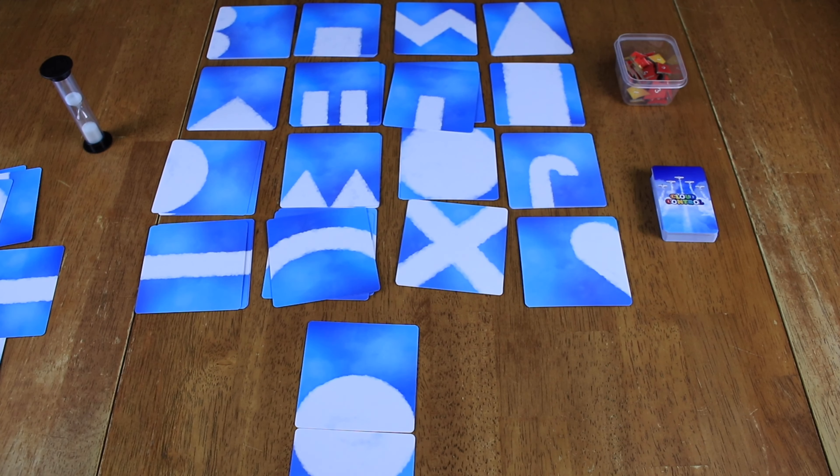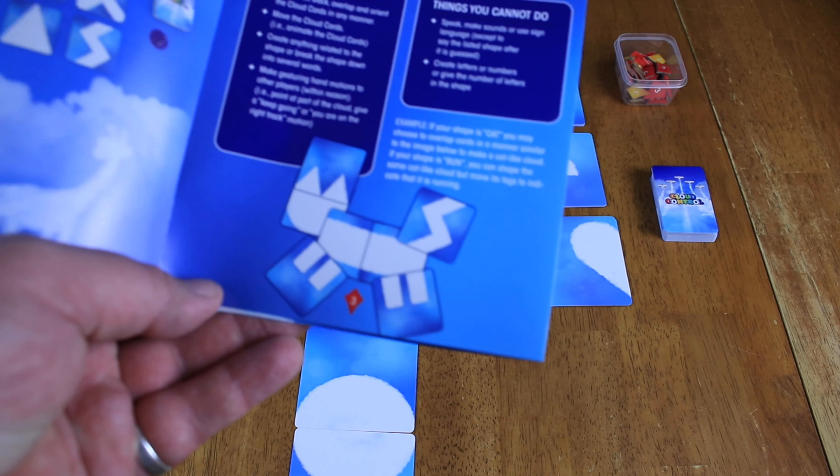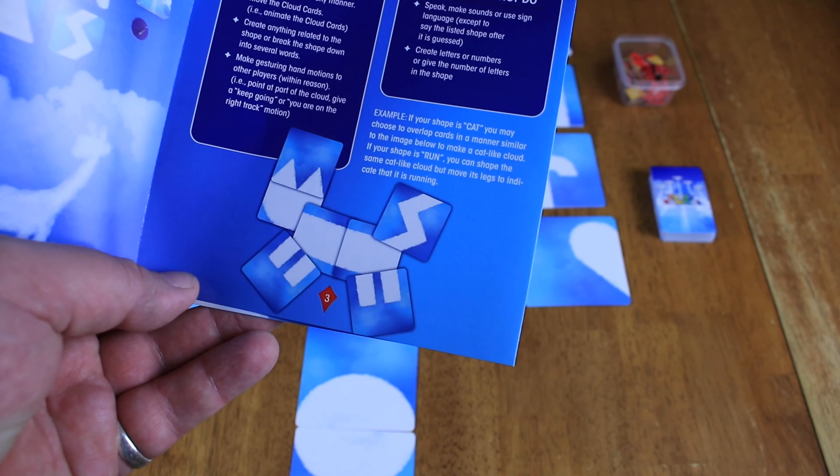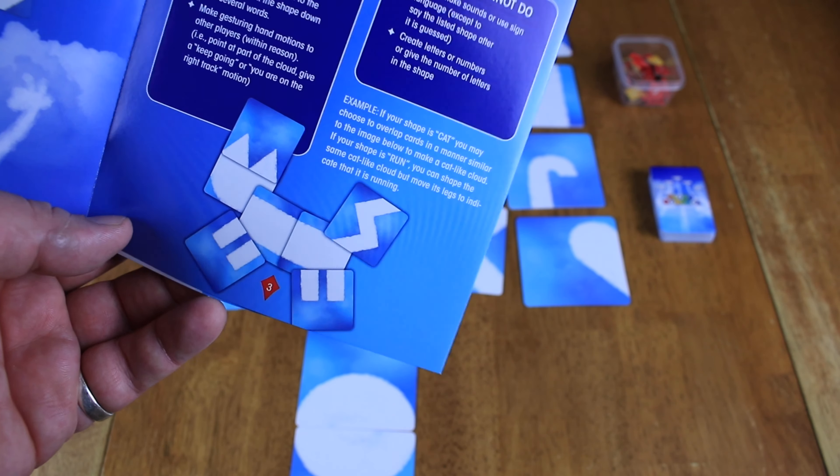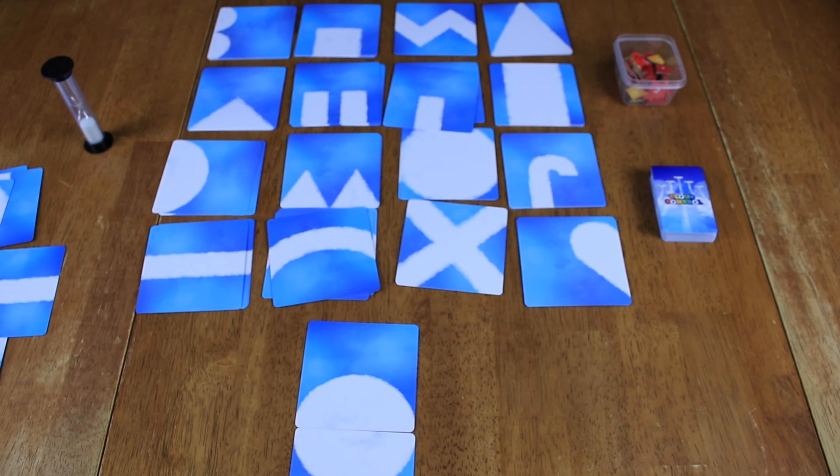If someone guesses it, again you get a point and they get a point. You're trying to get through your whole card before the timer runs out. In the rulebook they made a really awesome cat — that's pretty advanced. You don't always have the time or thought process to make something like that, but that gives you the idea of what kinds of things you can make with all these cloud shapes.